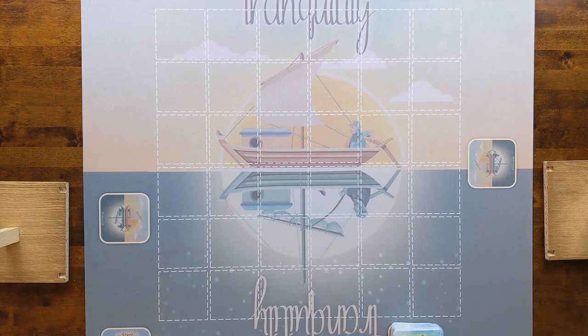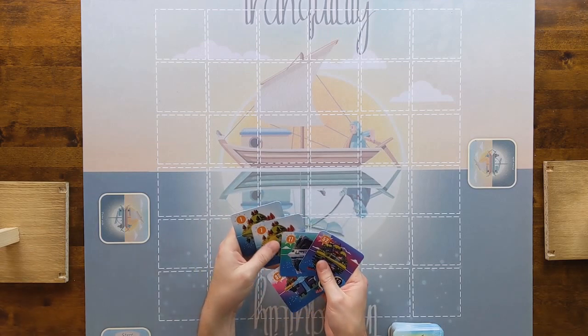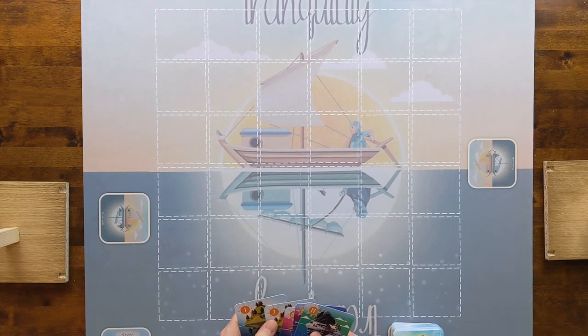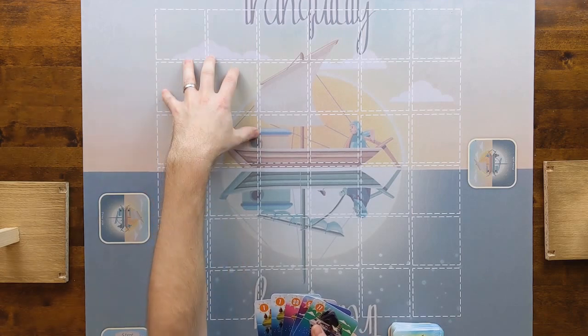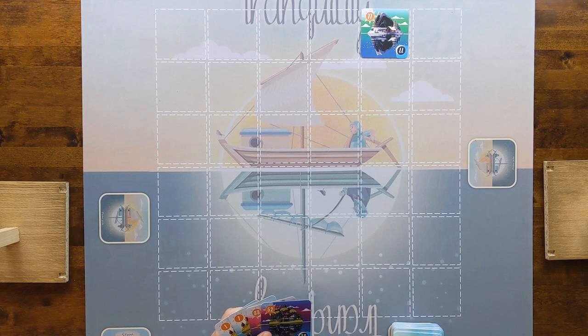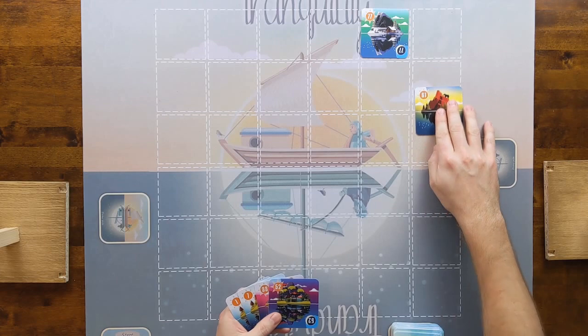Here's my starting hand of five and they are all sunny side up. I've got a 1, a 7, 33, 52, and 77. Here's the sunny side and this is the night side. I want to be playing high numbers at this point, so I'll stick 77 up there. If I want to carry on in the top half on the sunny side, I've got 61 and 52, so let's try for 61.